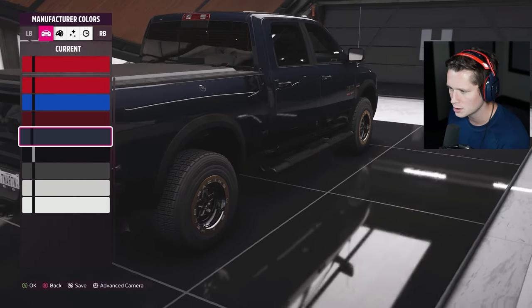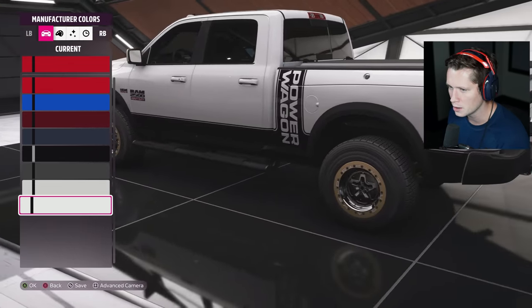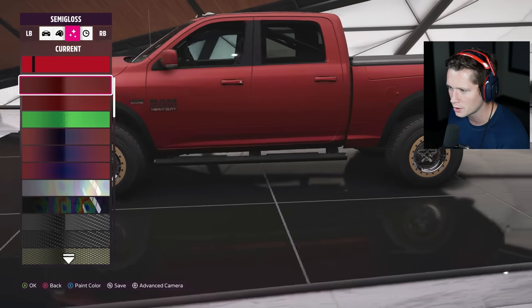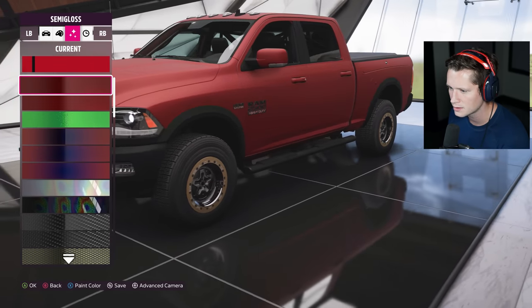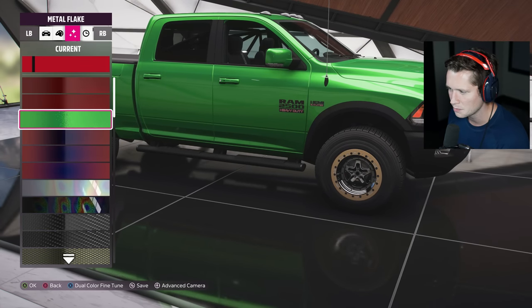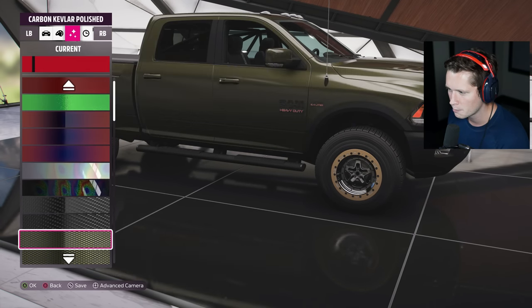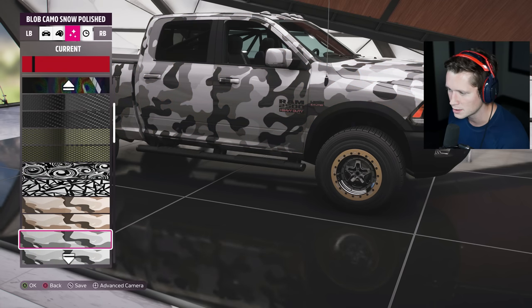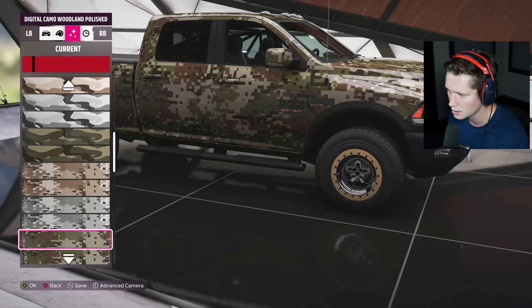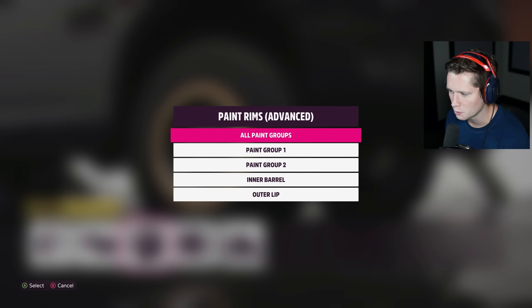That's a pretty magenta right there. Again, it's a little bit boring. We also could venture out into some other colors, some other designs — and keep in mind we can change the wheels as well. Something like this green isn't bad — we could go with more of a pearlescent. We could throw some camo on there. Just get out to the sticks. We can go into advanced on the rims here.